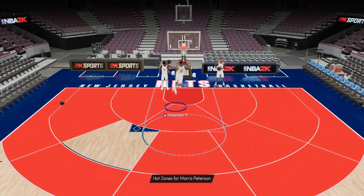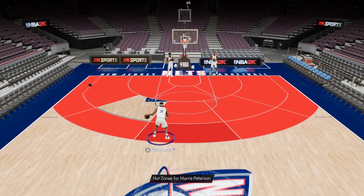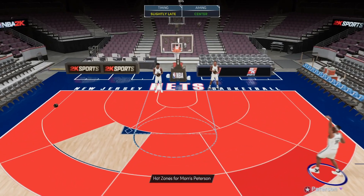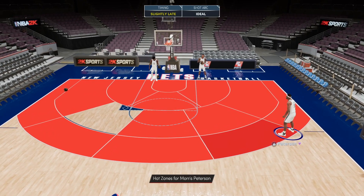Without further ado, I want to utilize that normal leaner on Morris Peterson — nasty little duck right there. I also forgot to say he has the Long Athlete layup package, which is pretty solid. There we go — green first try, you'd love to see it. Now let's get right into the gameplay with Morris Peterson.